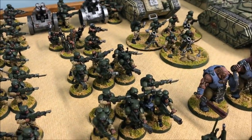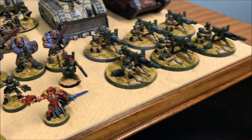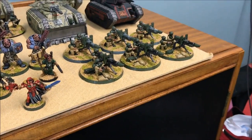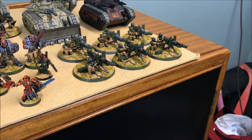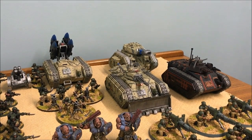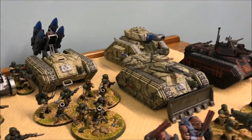Then we have some Heavy Support choices: two Heavy Weapons Squads with Lascannons, and a Leman Russ Executioner which has the Executioner Cannon, Plasma Cannons on the sponsons, and a Lascannon to the front. A lot of Plasma there.